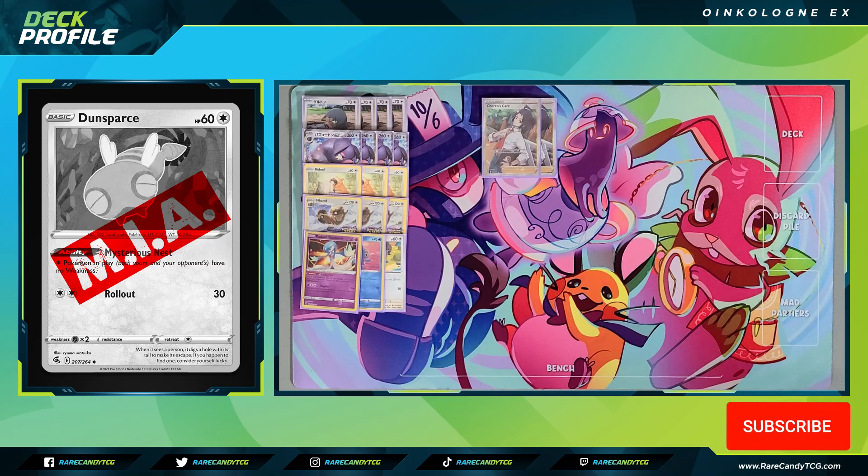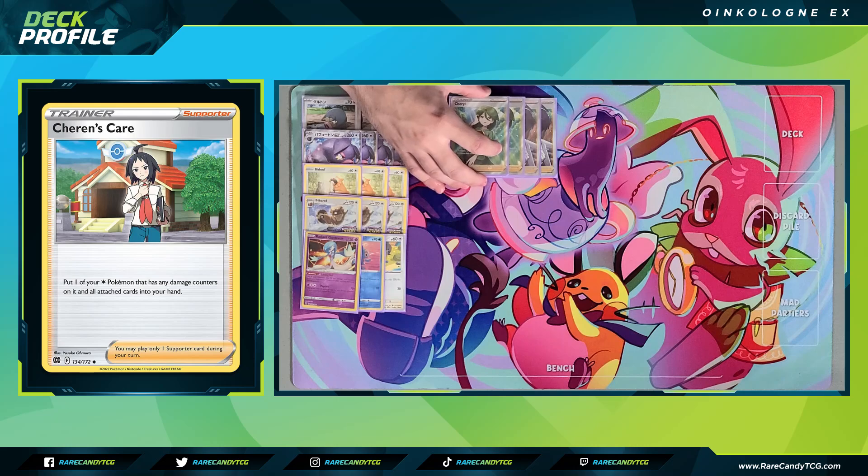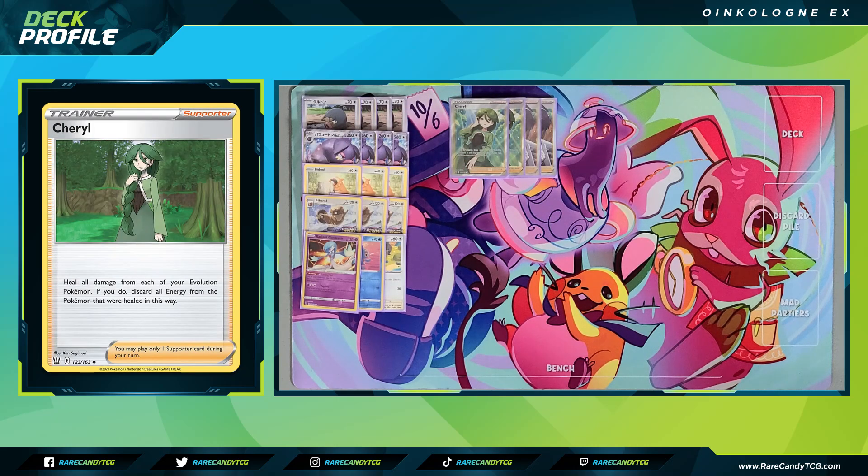Getting into our tanking options, we have two copies of Cheren's Care — we pick up one of our damaged colorless Pokemon and put them back into our hand. Once our opponent attacks Oinkalone without knocking it out, we scoop it up and re-evolve a benched LeChonk. What I like about Cheren's Care is it preserves our energy, unlike Cheryl which forces us to discard. Speaking of Cheryl, we still have two copies — we heal all damage from our evolution Pokemon but discard attached energy. There are times where we have Oinkalone in play but no LeChonk on the bench, so Cheryl is great for those occasions — we heal all damage and immediately attach one energy to attack.